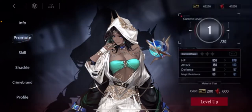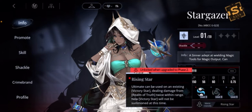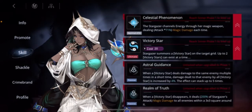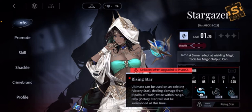Looking at her other skills, there are two more to pay attention to. The first is a passive called Mania Intensify, which unlocks at phase 2 when you reach level 40. You get a skill called Rising Star: you can cast your ultimate on an existing Victory Star. When you do, it deals twice the damage of Realm of Truth — Realm of Truth does 200% damage, so this will instead do 400% damage to enemies around that star as it basically combusts. A new Victory Star will not be summoned since you're detonating an existing one.